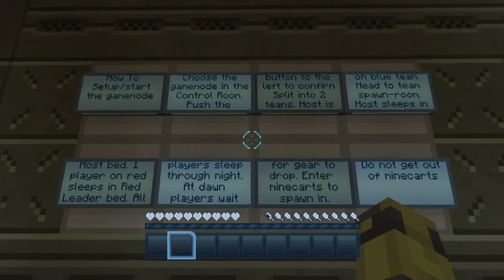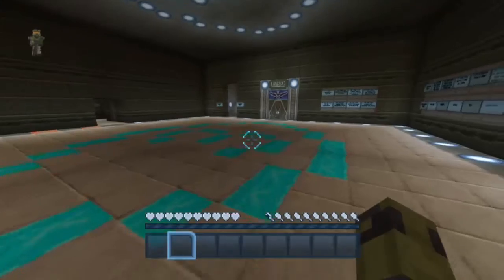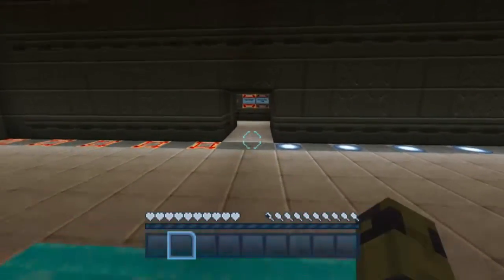Then we have the actual setup instructions. You want to go to the control room, push the button to decide which game mode you want to do, then push the button on the left to confirm and leave. Split into two teams — host is on blue team. Go to the spawn rooms. Host sleeps in the host bed, one player on red team sleeps in the red leader bed. Then you wait until dawn, get in the mine cart, and you're good to go.